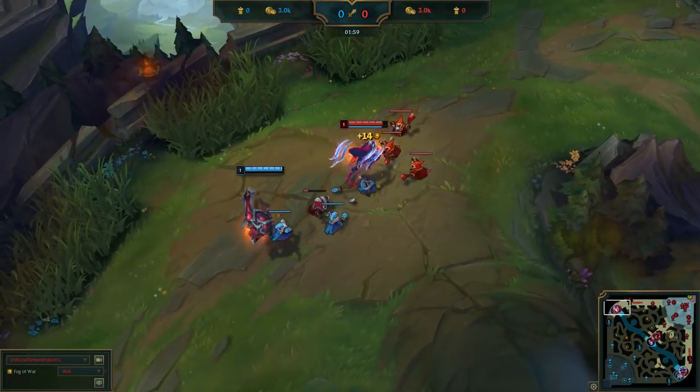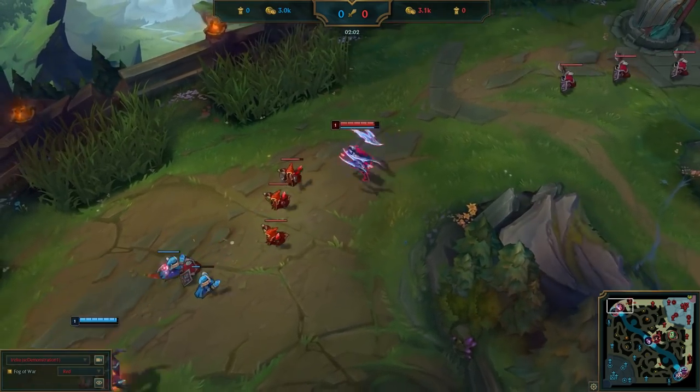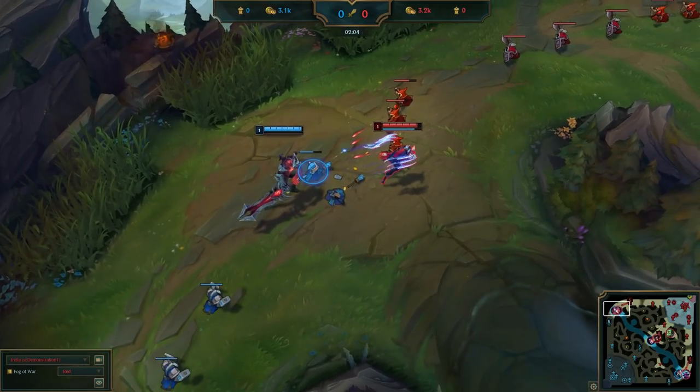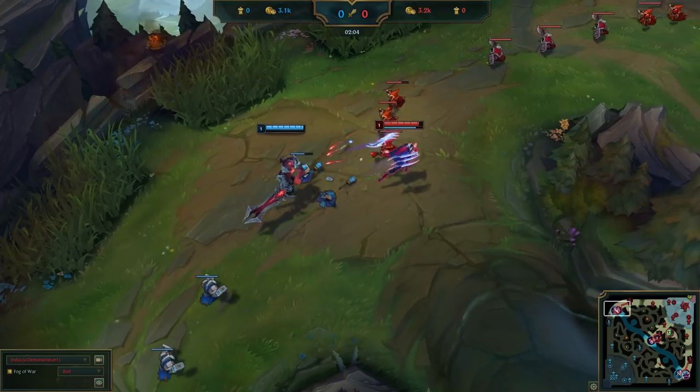Aurelia continues to auto the minions and finishes them off with her Q to keep stacking her passive, maintaining what is now a 2-minion lead for mission 1. Aurelia now has 4 stacks of her passive, and one more Q will hit the deadly 5 stacks which unlocks Aurelia to OP status. As we can see, Aatrox is standing next to a minion that Aurelia can Q to get her 5th stack. In challenger, Hector would take this opportunity to Q to the minion, get a short trade onto the Aatrox — which Aurelia actually wins with her passive up — and then back off. But because this is platinum, he will do something different.